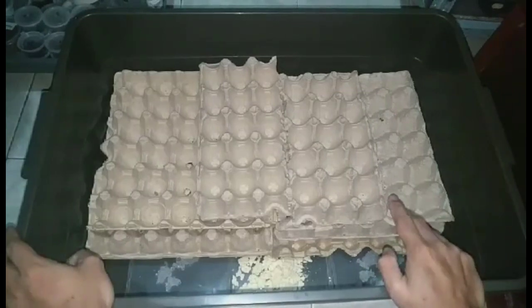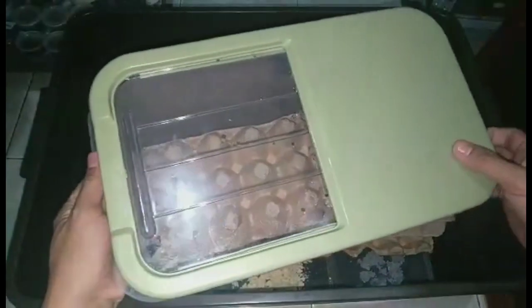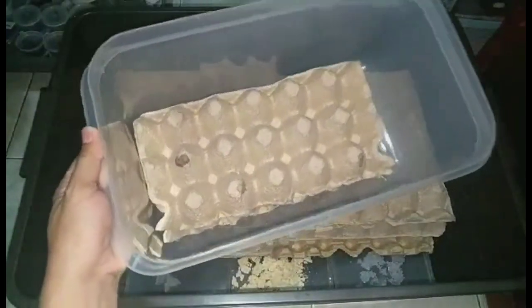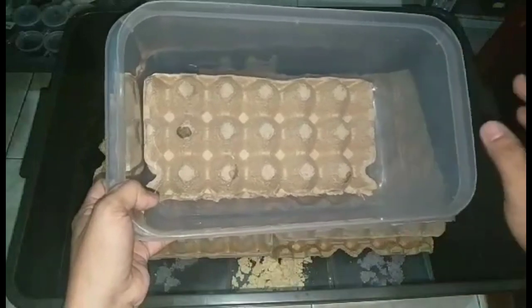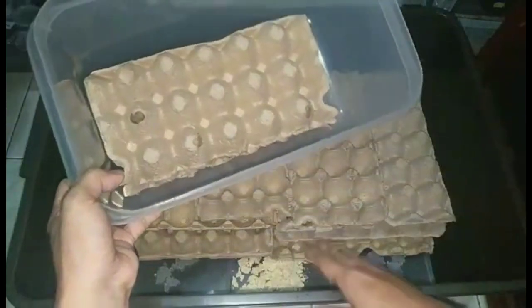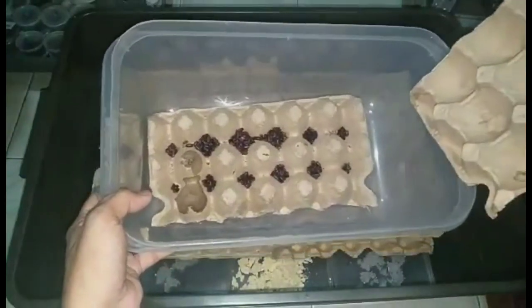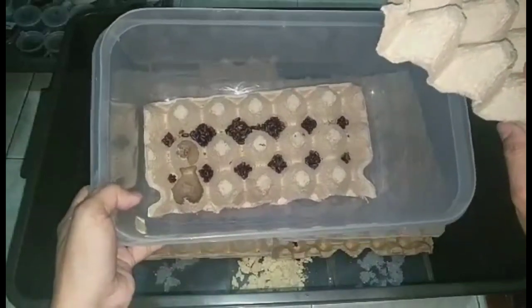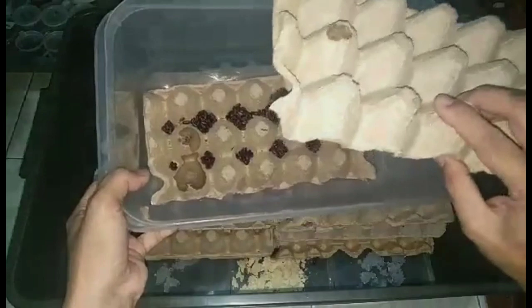One week ulit, magkukulit ulit tayo ng mga eggs. So ito yung eggs nila — dito ko nilagay yung mga eggs nila. So after two weeks, o pag may nakita tayong gumagalaw na dyan — manually hatch — lalagay natin sa bin na maliit na ganito. Makikita natin, siguro nasa 100 pieces eggs yan. So weekly ganyan lagi na kukuha tayo. Kaya may lagi tayong LH.